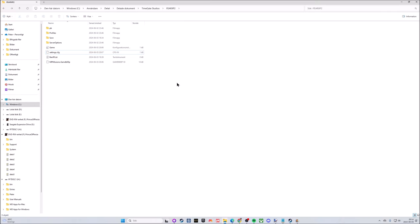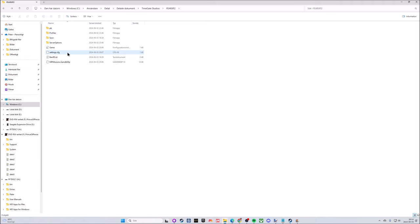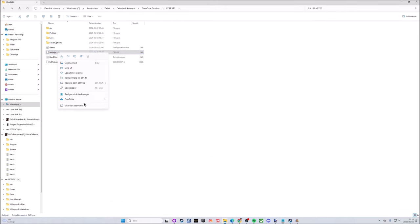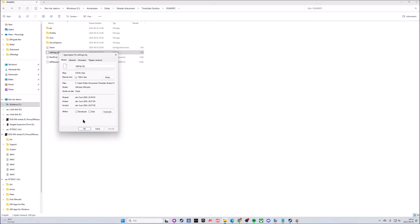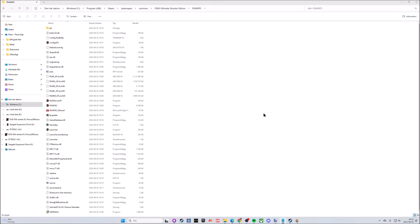That folder can be found under Users > [Username] > Shared Documents > TimeGate Studios > FEARxp2. In here there are some files, and one of them is Settings.CFG. Open that with Notepad. In here you can see Screen Width and Screen Height. I already have 2560x1440 there because I picked that in-game. If you want something else, feel free to add it here and save. I also recommend locking the file so it won't get overwritten by the game when it's running. That's how you set resolutions beyond those found in-game.